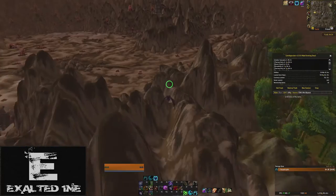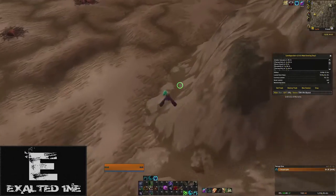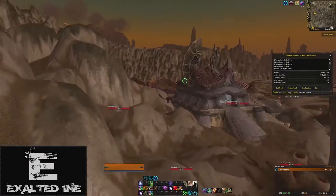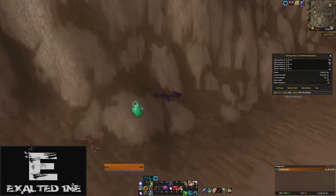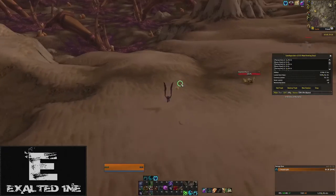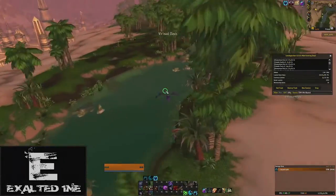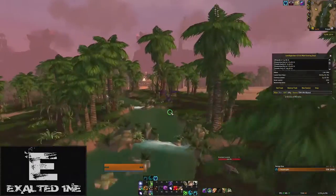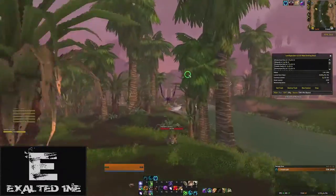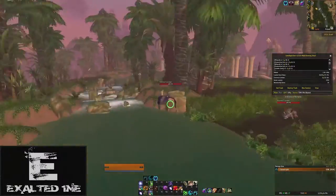We can follow the ridge and exit Un'Goro the same way we came in, then finish off mining in Silithus. At this point you have two choices: if you used a Darkmoon Firewater potion, you can focus on purely farming Silithus and Un'Goro because the ore and herb density will make it extremely worth it. Otherwise, if you're just done farming, it's worth it to go back and hit Uldum on your way back — because you might as well take advantage of your time out here and the higher prices that Cataclysm has to offer.